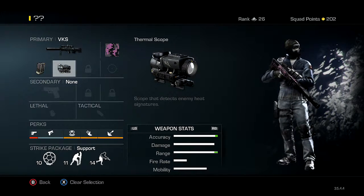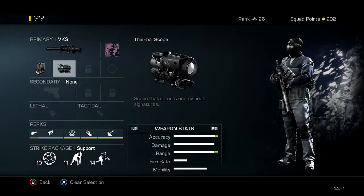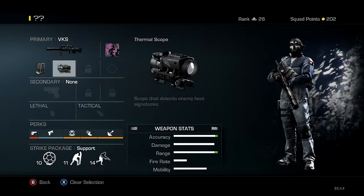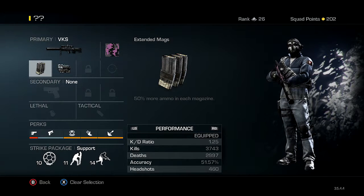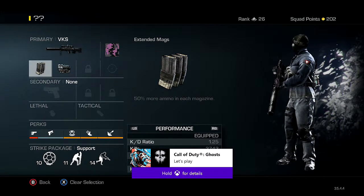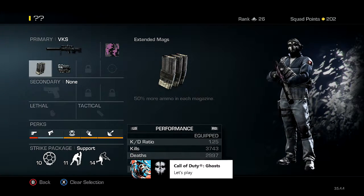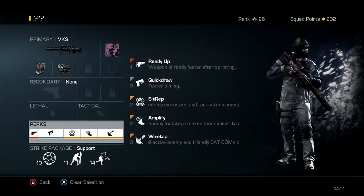It could be a placebo for me, but it works and I aim better with it. With the regular scope it's like a black vertical line and it's hard for me to put the crosshairs on the person. Here are my stats if you were wondering — I'm at a 1.25 KDR, kills and deaths right there, accuracy, and 50% headshots at 460.